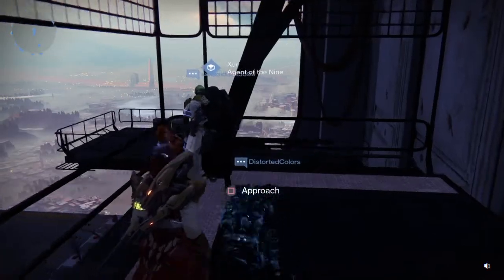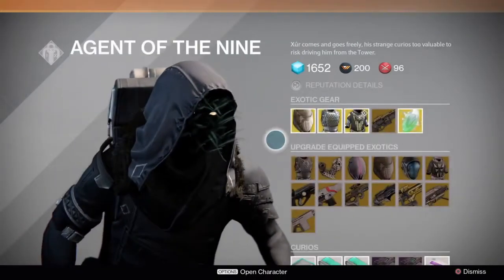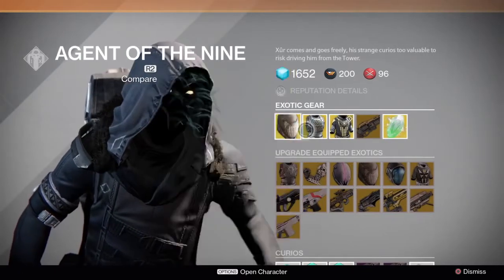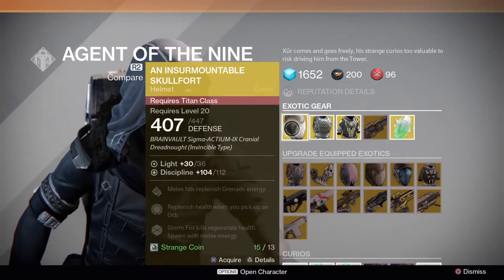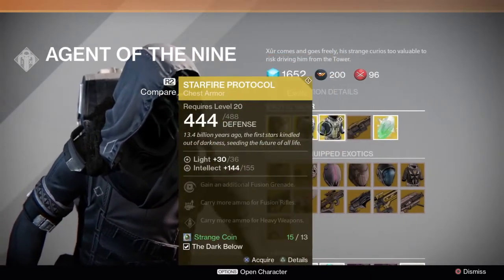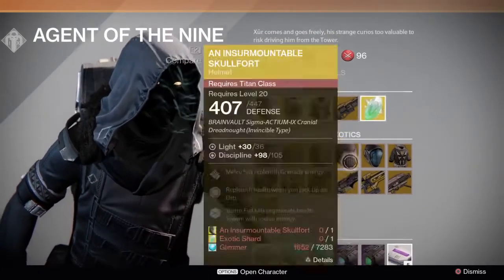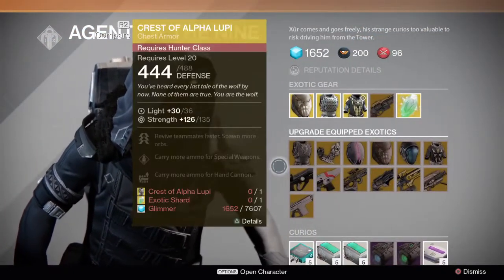What's up guys, today is January 9th, 2015. I'm bringing you your Xur location and what he's selling. We have a Titan helmet — I'm not gonna really get into what the really cool upgrades are, I'm just gonna show you guys what they're selling. Last Word. The upgrades are pretty much the same like every week in my opinion.